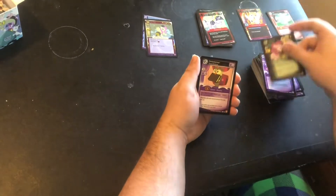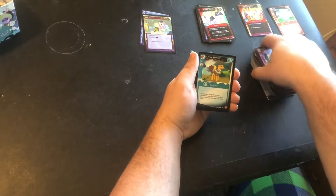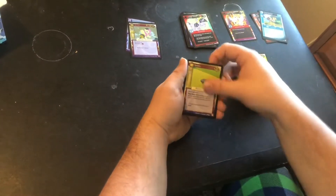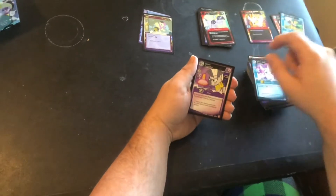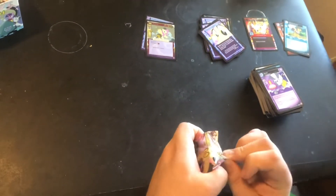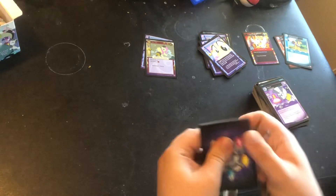Speaking of which, we have Pinkie Pie in the uncommons, Owl Loiscious, Megaphone, High Speed Chase, Discord, Cheese Sandwich — a very popular card because this character was played by Weird Al Yankovic — Smarty Pants, Boulder, Two of a Kind, Sweetie Belle, Zecora, and Fluttershy's Epiphany. All the Epiphanies are in this set and all are really good cards. They look really good in foil because the shimmer of rainbow in their eyes is picked up by the foil.